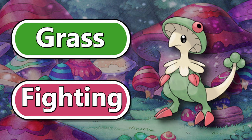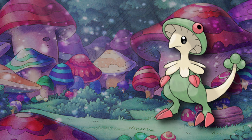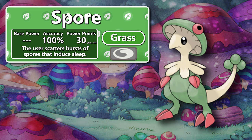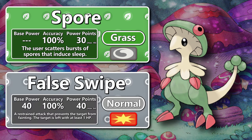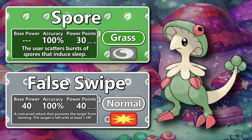Breloom is a grass-fighting type Pokémon that was introduced in Generation 3 as an evolution to Shroomish. One of Breloom's strongest tools is access to the rare move Spore. Spore is a 100% accurate sleeping move that is only naturally learned by the few Pokémon capable of scattering these soporific mushroom spores. You will want Spore on your Breloom the vast majority of the time across most generations of the game. Sleep is an extremely valuable status effect that heavily increases the odds of catching Pokémon, and since the Breloom line gets access to False Swipe from breeding or TMs, you can have Breloom be your dedicated catcher.